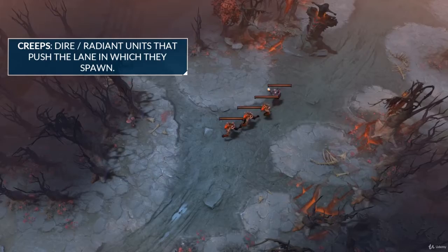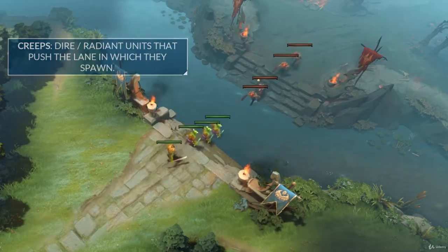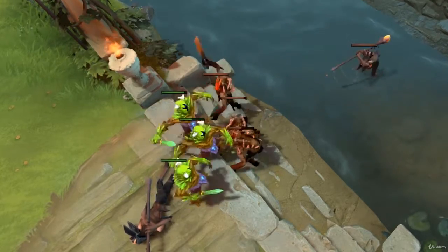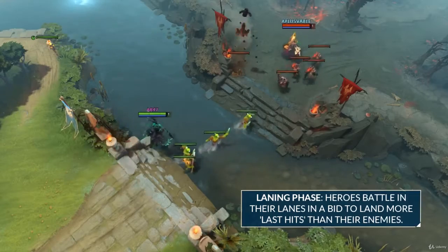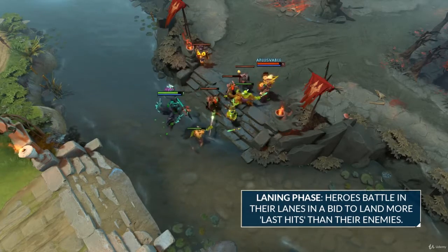These creeps cannot be controlled by the players and will automatically walk down each lane. They will meet each other between the first two towers for each team and start attacking and killing each other, bringing us to the beginning of the laning phase. In the laning phase, three separate battles occur where teams are fighting to gain experience and gold, which is provided to them by the creeps.